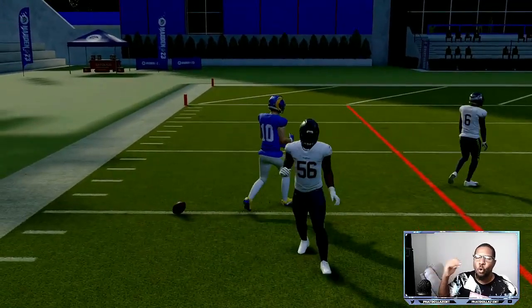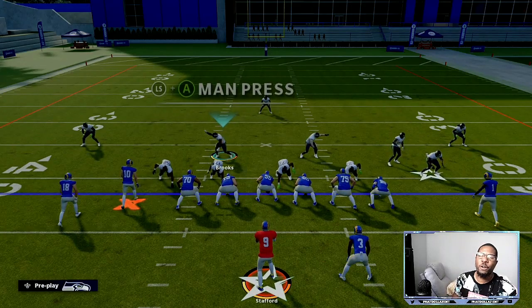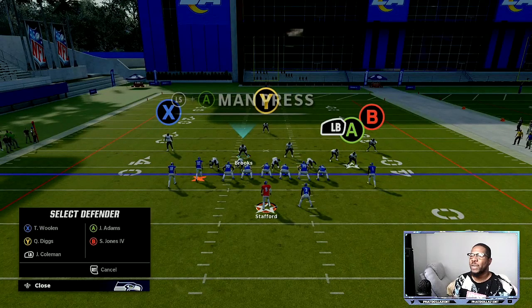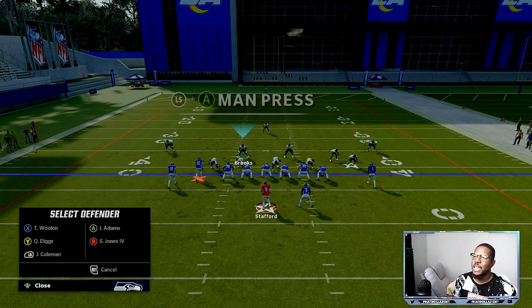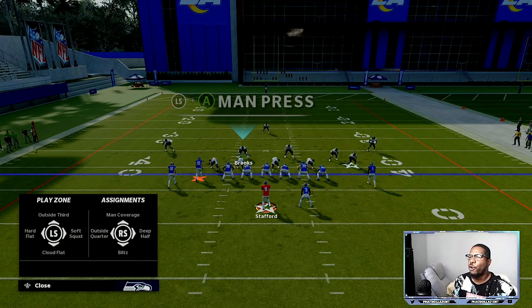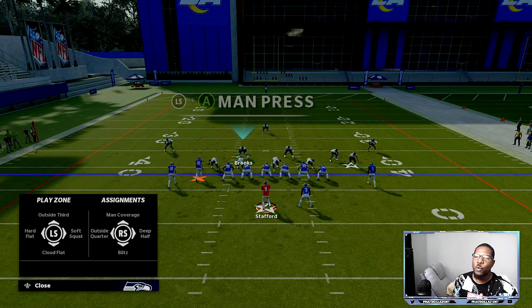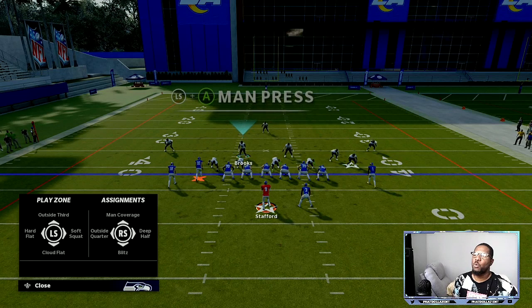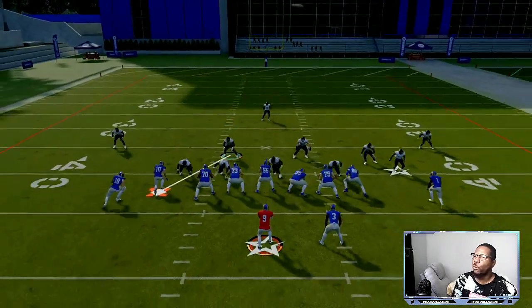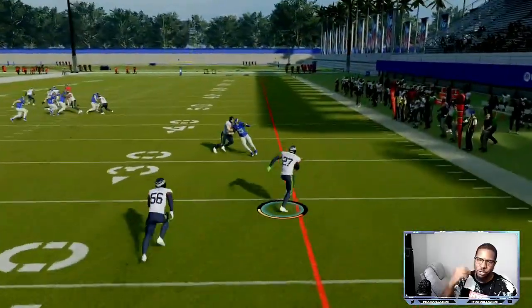You can throw that right there at the break and turn it into a potential 20-25 yard gain or a one-play touchdown. Now say you want to take that route away so you can concentrate on another part of the field. All you got to do is push YY or Triangle Triangle — that's going to bring up your secondary. Highlight the cornerback over there, that's X, then push right stick to the left for outside quarter. Outside quarter or a 25-yard cloud, as long as you play sticks, will cover it. Push right stick to the right and now if you throw that same corner route he's going to be all over it.